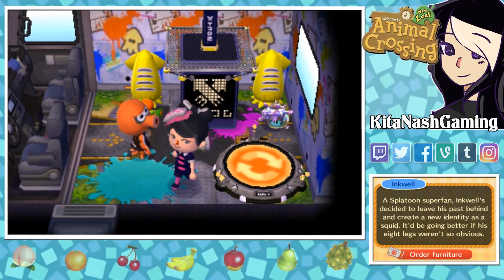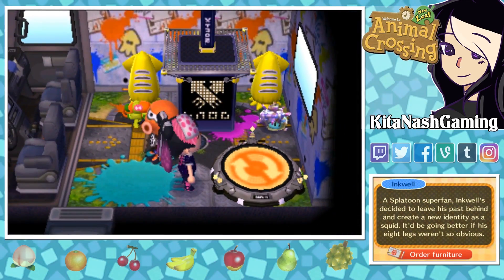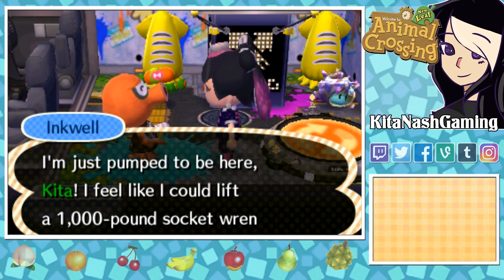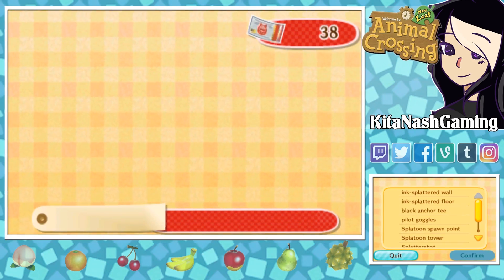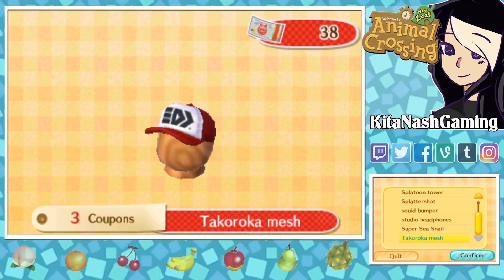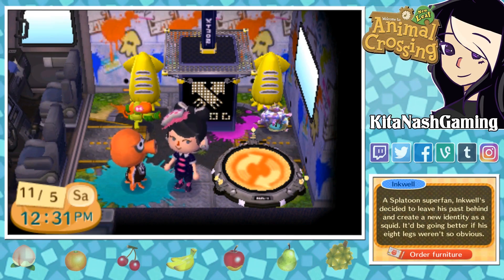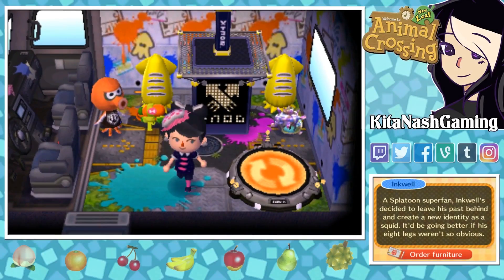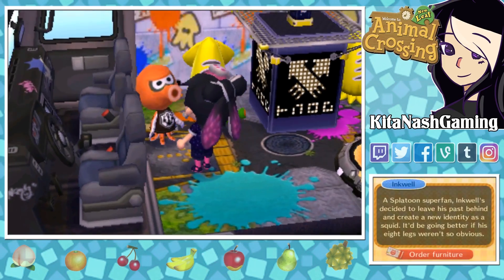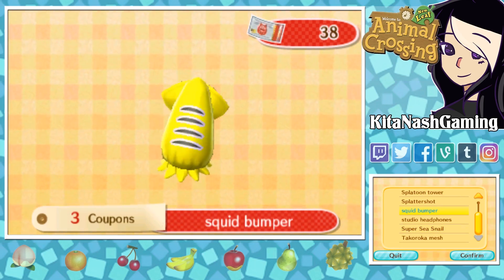So I'm gonna go head back to Wisp and try out the other amiibos. I'm wondering if they're all the same or if they will give different items. Okay, so I scanned in the Inkling Boy and Inkwell appeared again, so I'm thinking that they're all the same — because it's all the same stuff. We're gonna try one more time. I scanned in the squid and again, it looks like the same stuff. So unfortunately, it doesn't matter which one of these amiibos you have — it does the same thing.